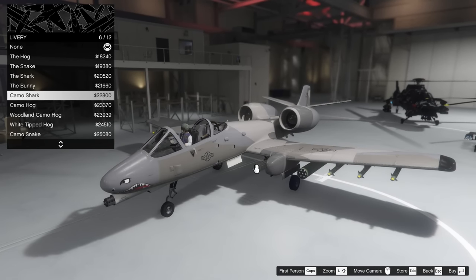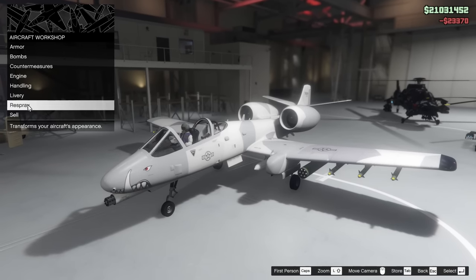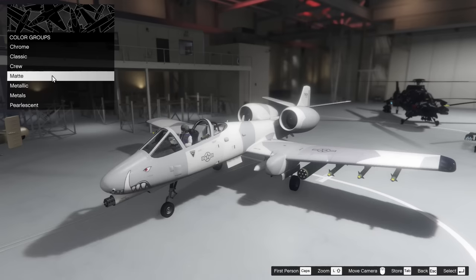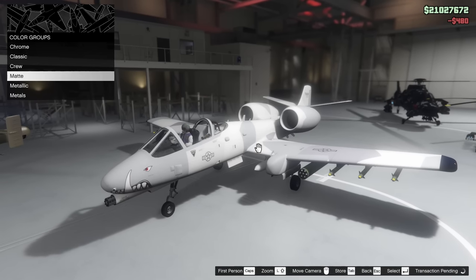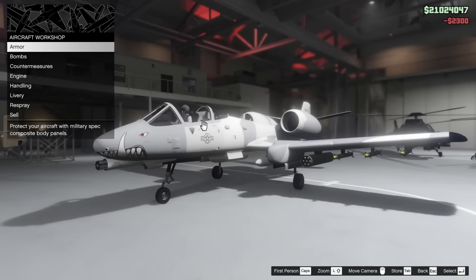I typically don't go for anything too adventurous with this thing, but I do kind of like the camo hog, so we're going to go for this — I think that looks really good. And for the respray, I'm going to go for a matte black respray because it kind of helps to have the plane be a little bit more of a flat color. It's not as reflective and I think it looks a little bit better.